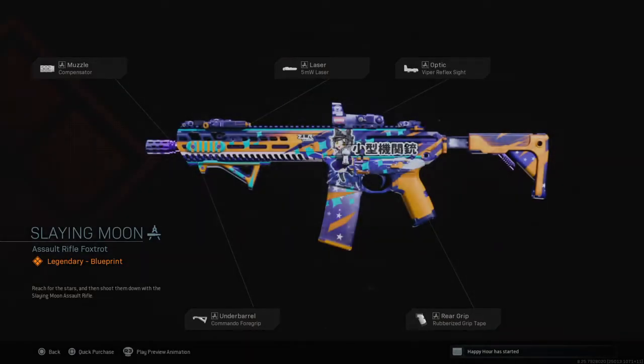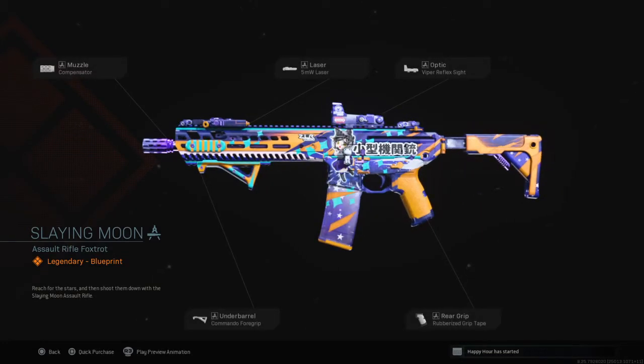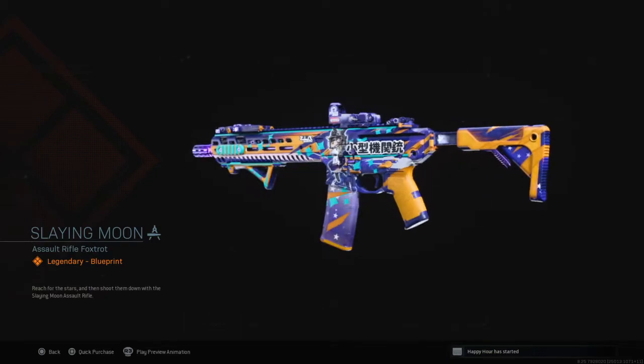Slaying Moon Assault Rifle — here we go. You got the Assault Rifle Fox Trot. That looks awesome. You got a compensator, 5-mil laser, Viper Reflex Optic, Commander Foregrip, and Rubberized Grip Tape. Not too bad. It is legendary. I'm pretty sure this is the M13 — correct me if I'm wrong.